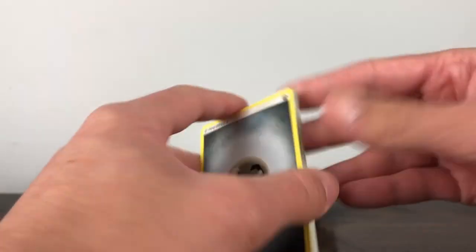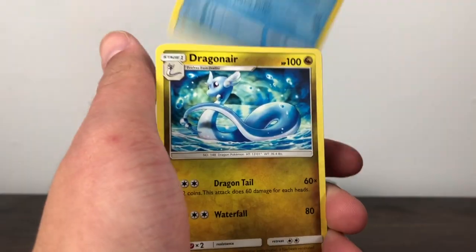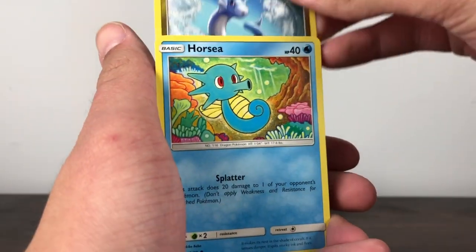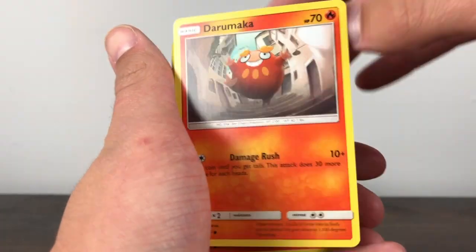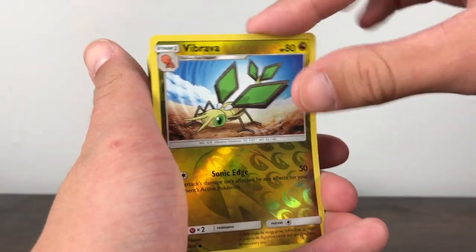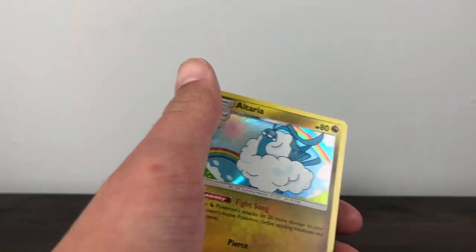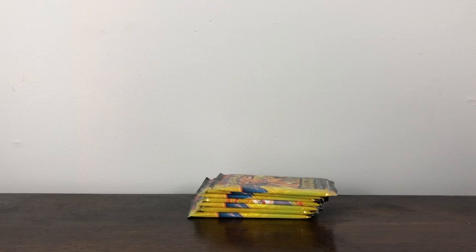Going forward to the front with the Iron Energy this time — Charmeleon, Fione, Dragonair, Dratini, Horsea. Oh my god, it's him again — he's stalking us! What if we pulled him in every single pack? That'd be absolutely insane.